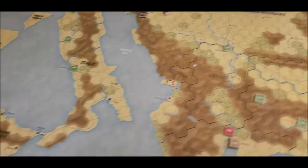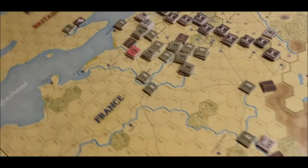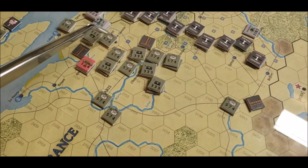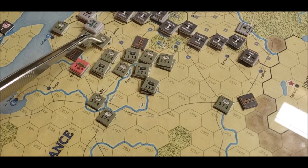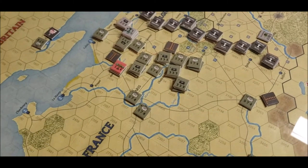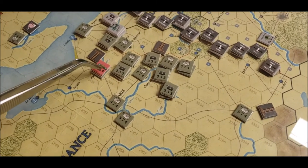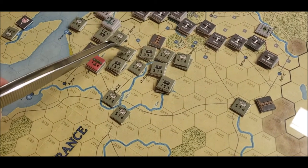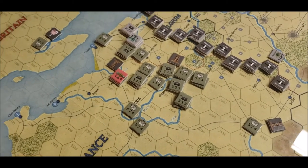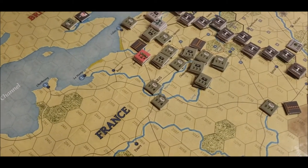Over here, the Americans did catch a unit like I said they probably would. They took them out but it resulted in a couple of half exchanges. Air power helps out a little bit with a plus-one dice roll modifier on one or two attacks, which made the difference between a full exchange and a half exchange — so that was helpful.